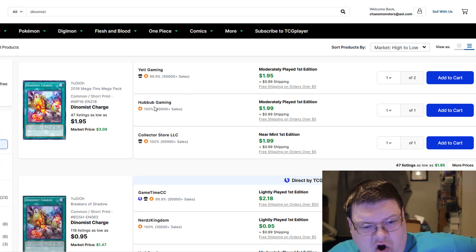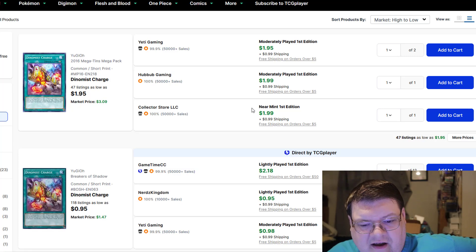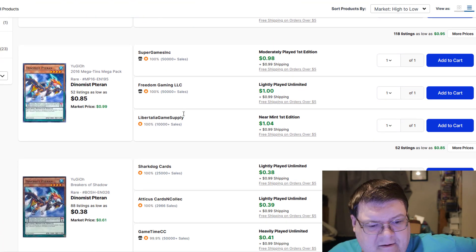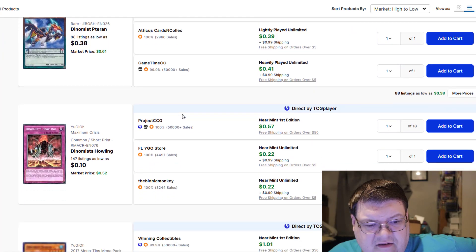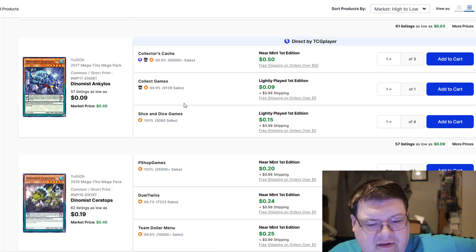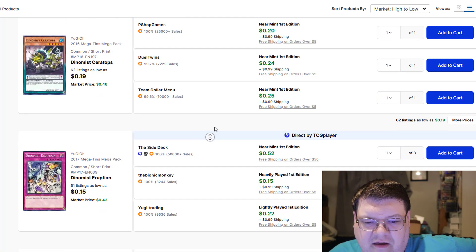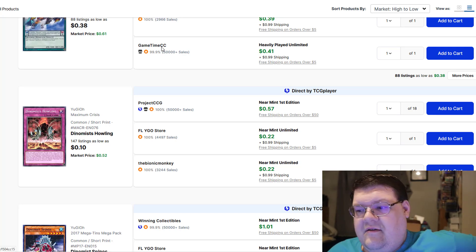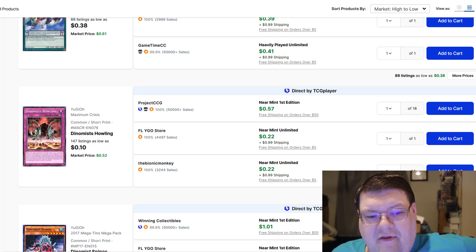Dynamist Charge — still three bucks post-shipping, basically two dollars after shipping. Not much has really changed on this. Howling is 30 cents. Still one of the cheapest deck cores that you can get. Dynamist Howling was the thing that made this deck actually even semi-viable the last time it was competitive, about five years ago.